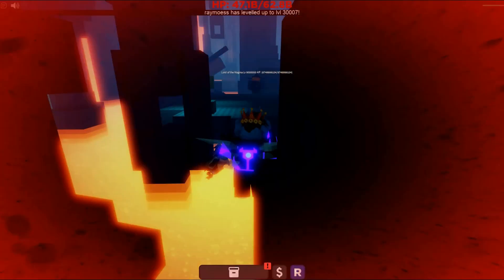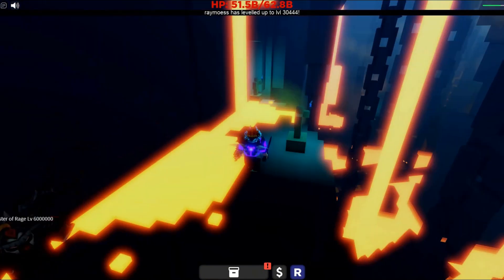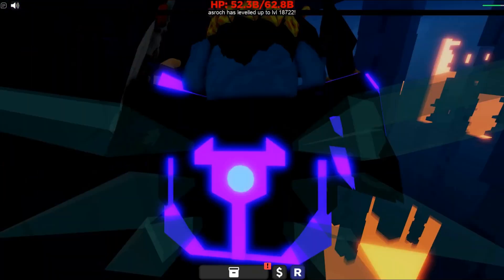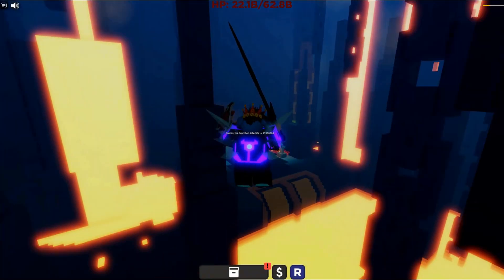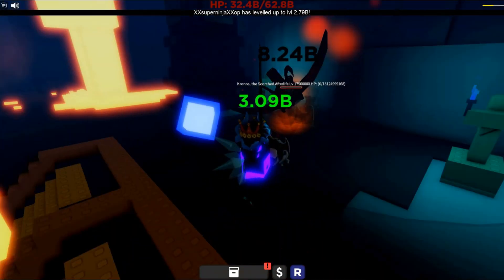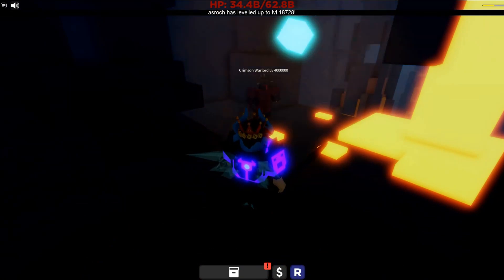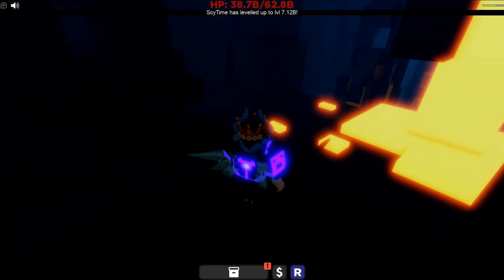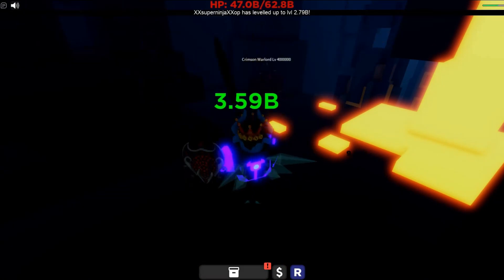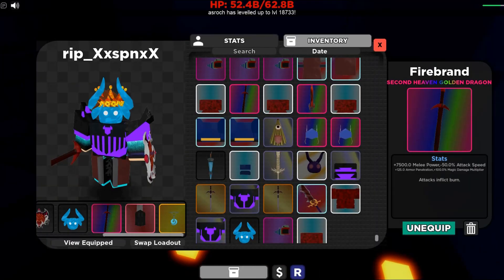Anyway, to get the Firebrand sword — the Lord of the Magma over here is not the right boss. You want to go to Chronos, who is right up here. He's pretty weak but his drops are rare. He drops a crimson chest plate, crimson leggings, and the Firebrand sword — not sure about a helmet. You should be able to one-shot him, and he'll drop the Firebrand. It's pretty rare, around five percent or maybe 0.5 percent. With this sword your setup is basically complete.